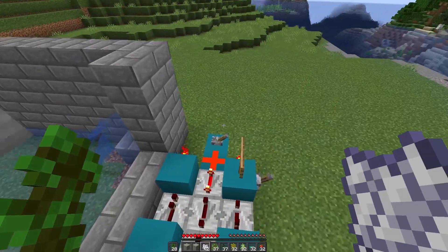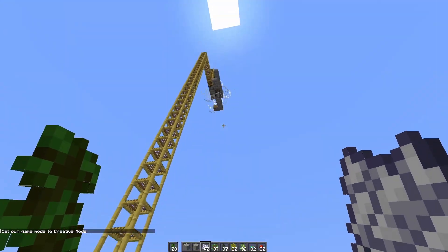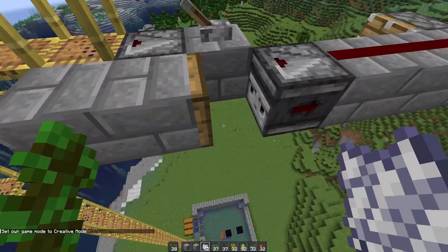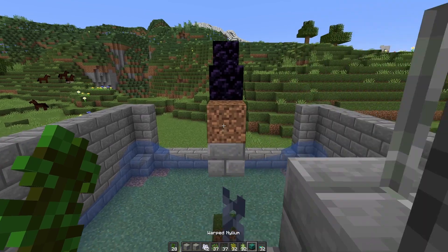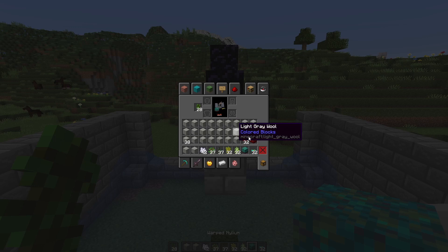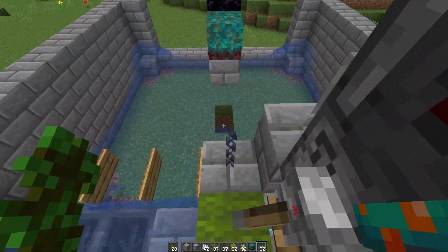Let's say you wanted to do crimson or warped nylium. This lever can stay up because you're doing nether wood, but we are going to turn back on this other lever. Come back down here — the only thing is you have to replace the block with the nether rack that it needs. For warped fungus you need to get the warped nylium; for crimson fungus you need the crimson nylium. Same as jungle wood, this lever needs to be up. Flip the TNT duplicator on.